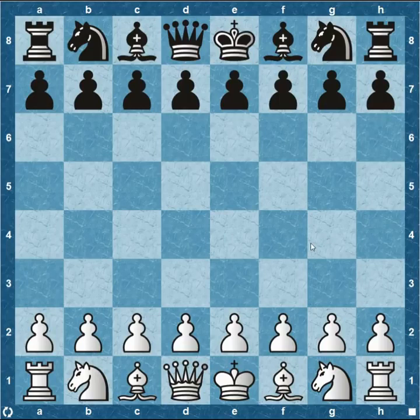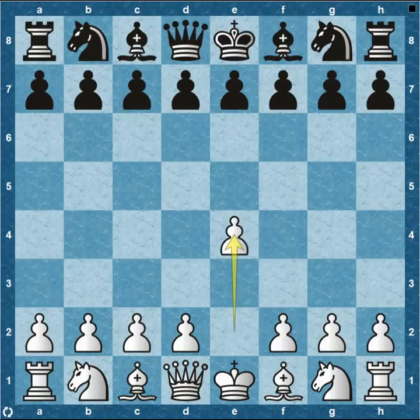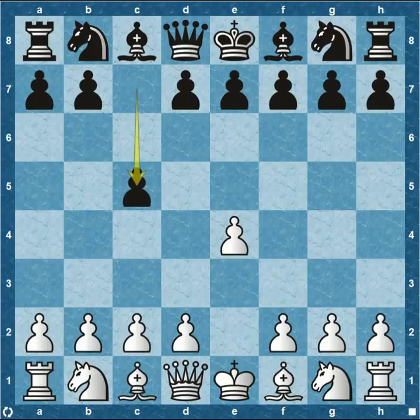We're going to be looking at day number two, and Nakamura is starting off game number one that we're looking at today. He has the white pieces. He starts out with pawn to e4 and Topalov responds with pawn to c5.